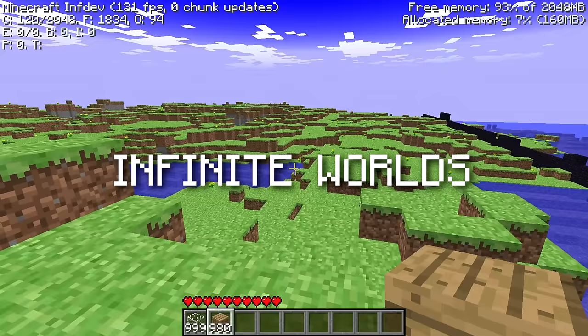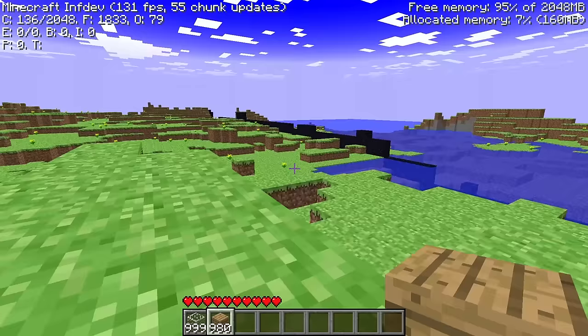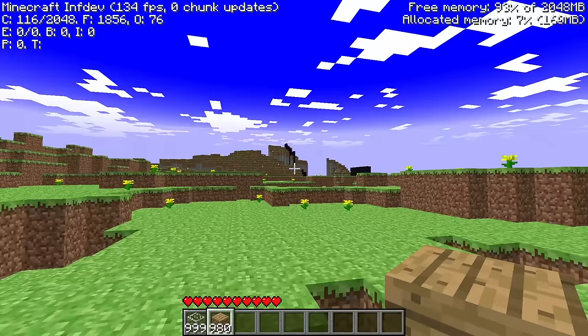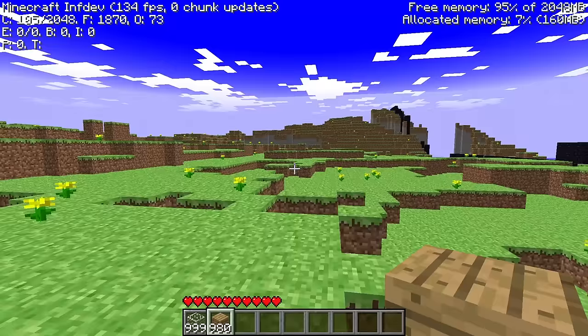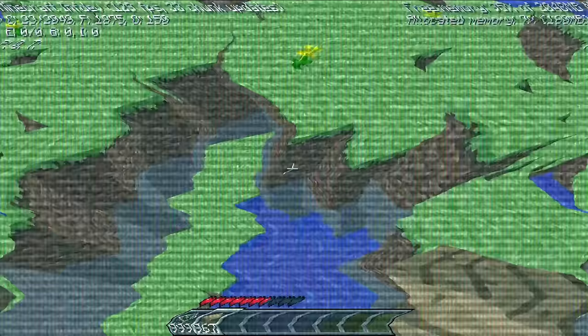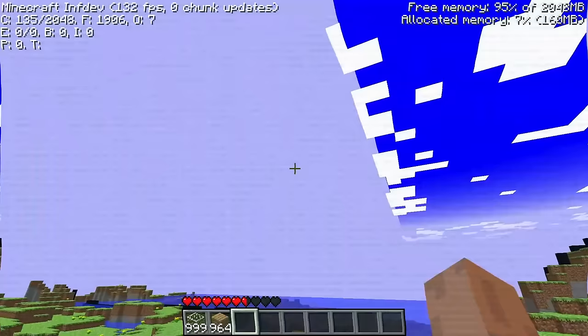And now finally, let's move on to infdev — or Infinite Development — the first version of Minecraft where the world didn't just abruptly end. In every older version, there was a very obvious cutoff point where the normal world ends, but in this version that just wasn't there. Notch, the creator of Minecraft, decided to call the worlds infinite. Of course, it's impossible to make it actually infinite, but it's fine.